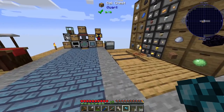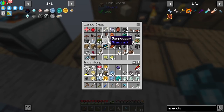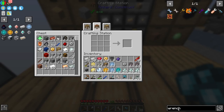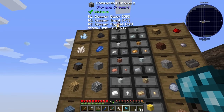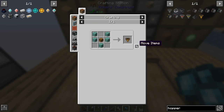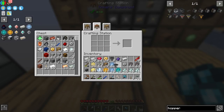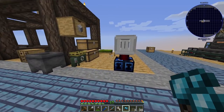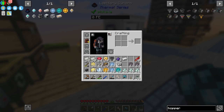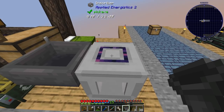We want to be able to do the advanced connectors, and those take diamonds, so we'll fully automate at that point. I guess we just need one more hopper. I could have just used a chest too - I always forget that. Let's line this all up. The quartz goes on the top, the prints go on the left, and the other stuff on the other side.